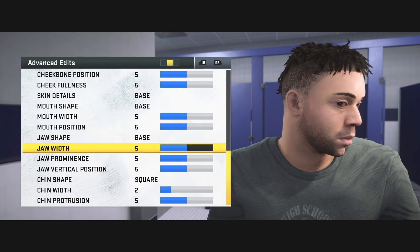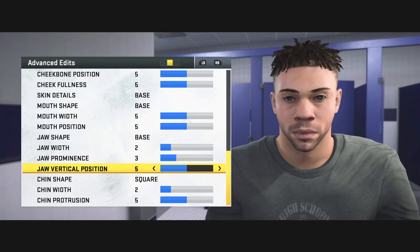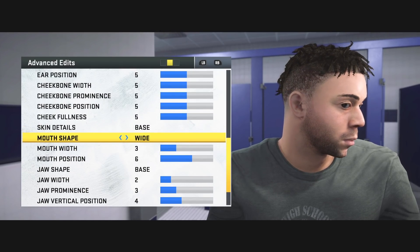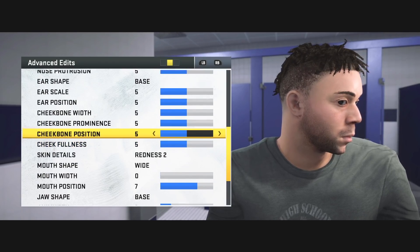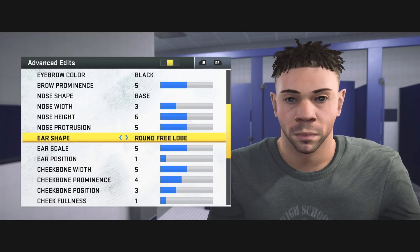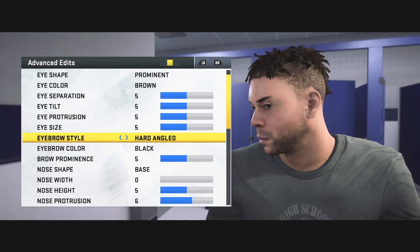You can pick the jaw shape, and then for each head feature — like the nose, the eyes, the ears — you can actually play around with the width and the vertical position. We've never had this creation tool. And this isn't just for QB1 or Face of the Franchise — this is also available for the regular franchise mode with a player. That's definitely a huge positive. I picked my ear shape going with the free low, because that's how mine looks in real life. You could really sit there and spend hours creating a player.